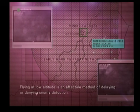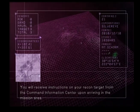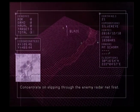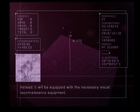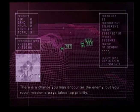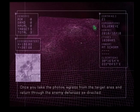Flying at low altitude is an effective method of delaying or denying enemy detection. You will receive instructions on your recon target from the command information center upon arriving in the mission area. The CIC will monitor you from a support camera. Concentrate on slipping through the enemy radar net first. Your plane in this mission will be completely stripped of weaponry. Instead, it will be equipped with the necessary visual reconnaissance equipment. There is a chance you may encounter the enemy, but your recon mission always takes top priority. Once you take the photos, digress from the target area and return through the enemy defenses as directed.